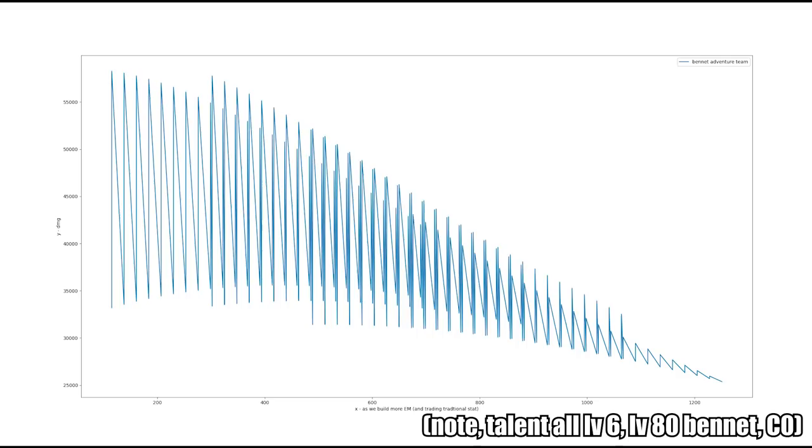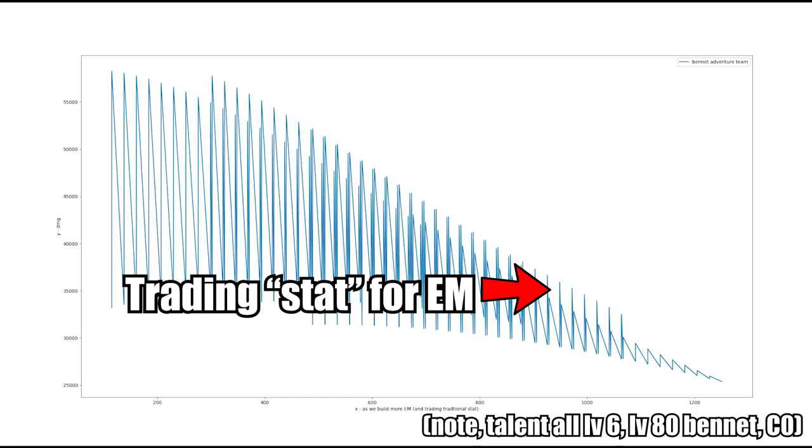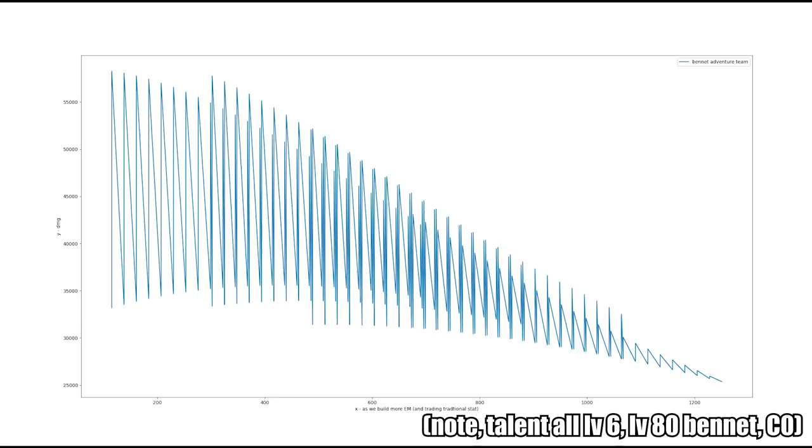So let's digest this graph and see what's going on. Starting off, moving toward the right side on the x-axis, this is as we build more and more elemental mastery, meaning we sacrifice other stats for it such as attack percent, critical rate, or critical damage. The highest point on the graph is actually on the very very left, meaning that we do not build elemental mastery and instead just go for the traditional golden ratio stat route, which is attack percent, critical rate, and critical damage.